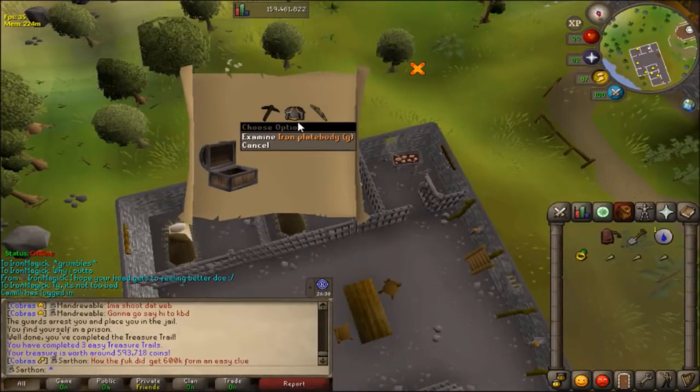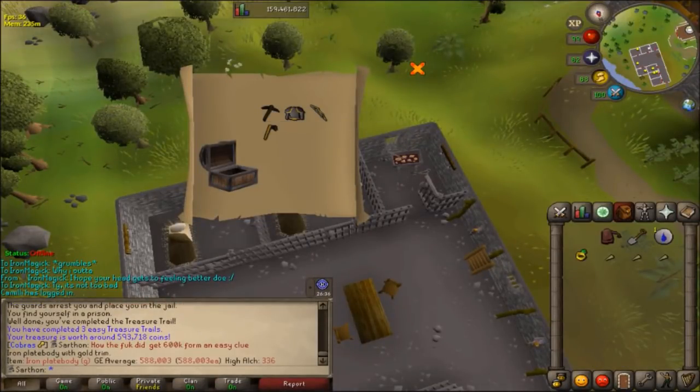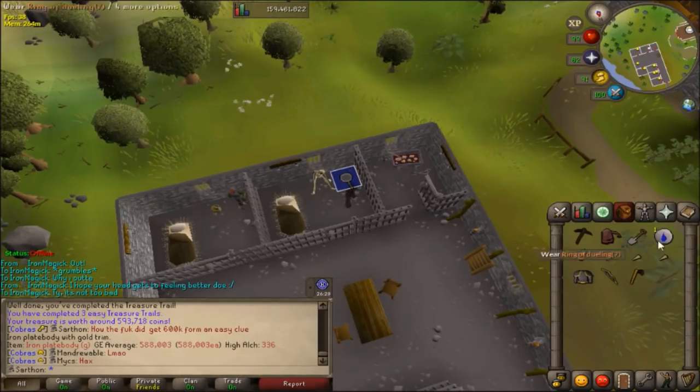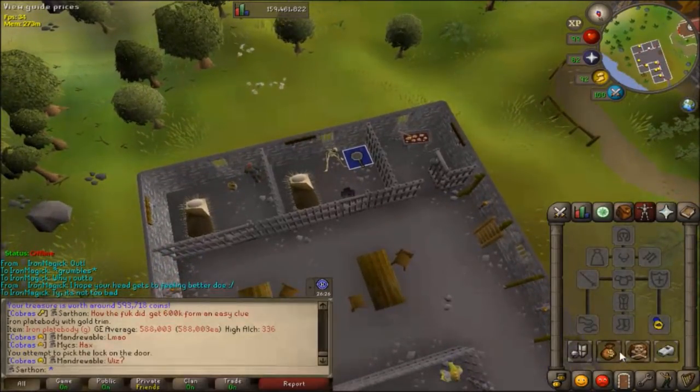I'm not very sure how I did this but I got 600k from an easy clue. I guessed the iron plate body G is worth a lot — no idea how, but I'll take it.